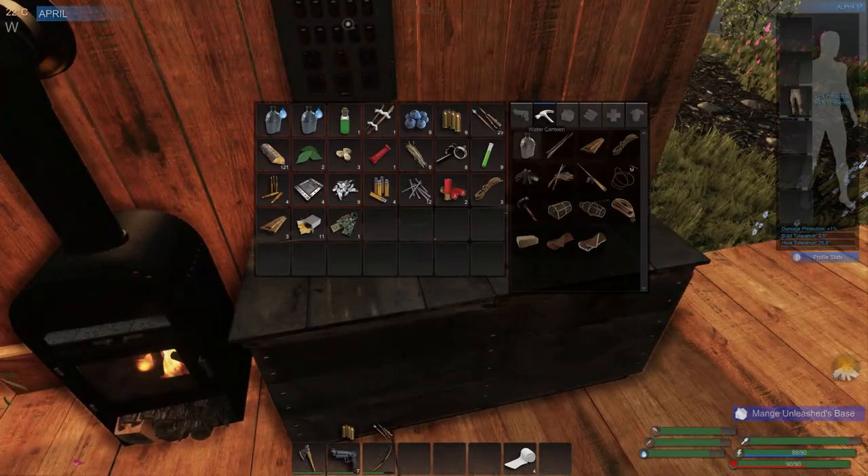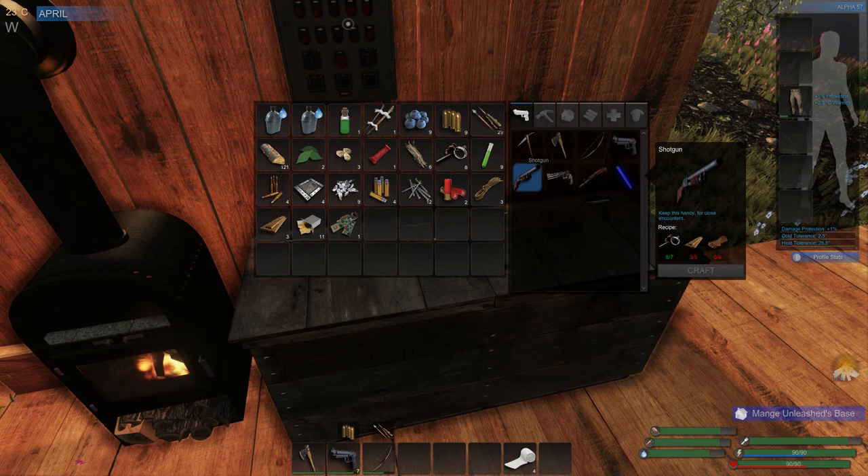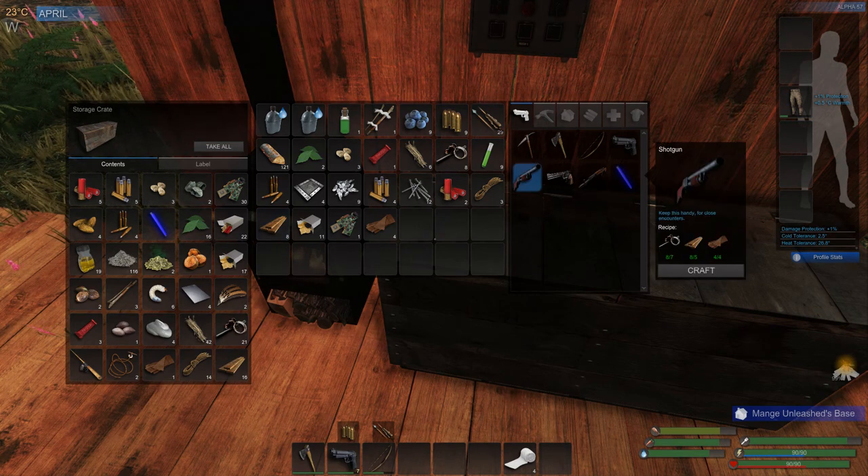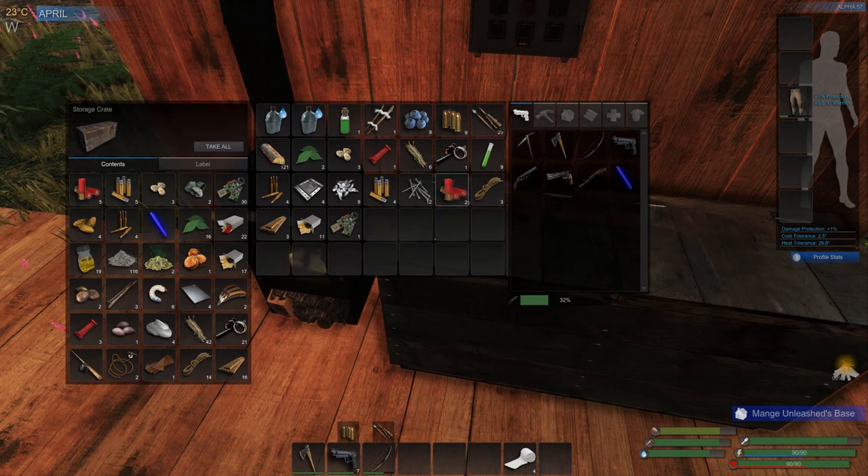First thing I want to do is go to weapons and look at the shotgun. I need scrap — it shows green because I have it — plus five boards and four cloth. One, two, three, four cloth; one, two, three, four, five boards. Highlight the shotgun again and now everything is green, so I can make it. Hit craft and I'm crafting a shotgun. I'll take these five rounds out of storage — now I have seven shotgun rounds.